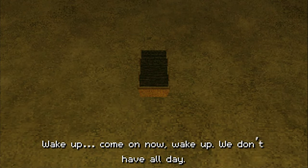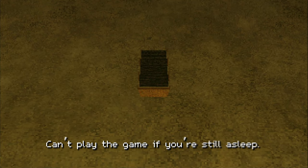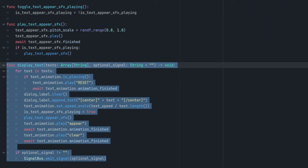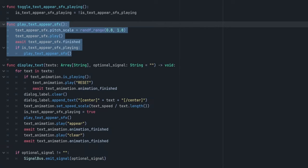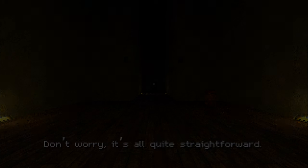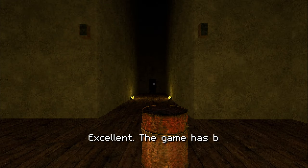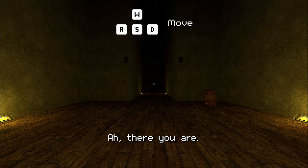Next I built a tutorial room where the player is first introduced to the Scale Master. They wake up to his voice echoing through speakers as basic mechanics are explained. The Scale Master communicates through an array of strings that I supply to the dialogue manager I created. The manager reveals text dynamically, calculating the speed of the text based on the character's length. I added a short radio static sound effect that plays at random pitches while the Scale Master speaks, giving the voice a distorted, unsettling feel. I can also pass a signal as an optional parameter to the dialogue manager to trigger specific functions after the Scale Master finishes talking — for example, opening doors or unlocking new actions for the player. Finally, I included some basic prompts to guide the player on how to move and pick up objects.